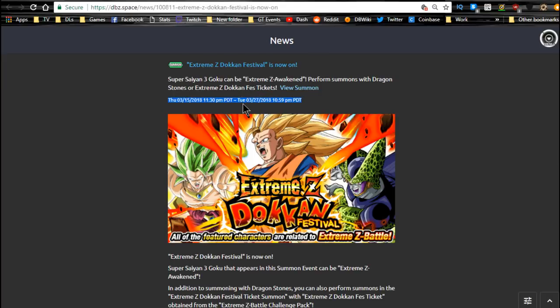Next is the Extreme Z Dokkan Festival with Cell and Broly. Broly can be useful on your team for the Extreme Z Awakening — he just doesn't tank well and has no type advantage against Super Saiyan 3 Goku so he'll get hit hard. Cell does really well against him and is very useful. If you're looking to do the Extreme Z Awakening and you don't have SS3 Goku, this might be one of the best ways to get him. Good luck if you want to pull.